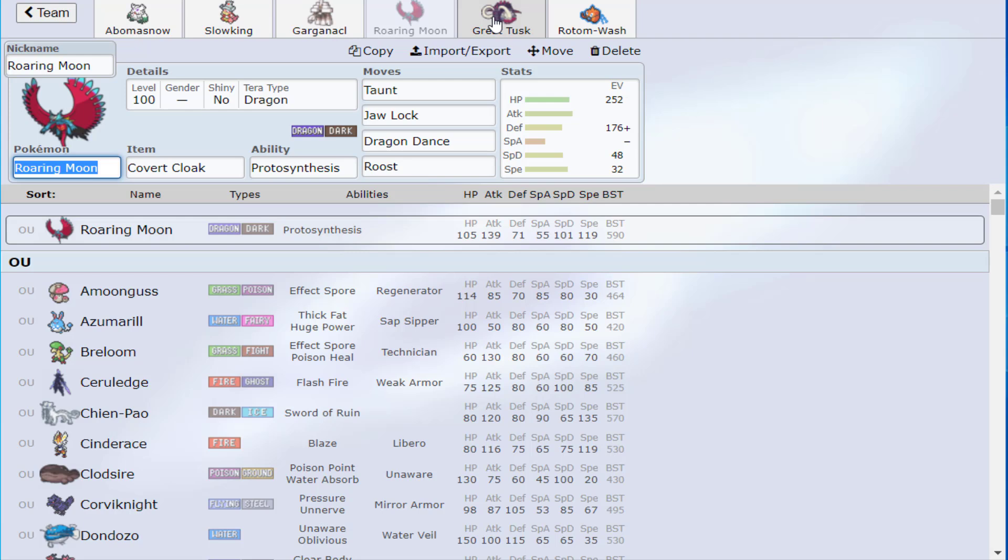Notice this team is way more balanced: a somewhat defensive core with Rotom and Great Tusk and an offensive component. I considered Cinderace for hazard removal but the problem is Cinderace could Court Change the screens back to the opponent's side — so if I set up screens and the opponent has hazards, Court Changing would give them my screens. Cinderace plus screens isn't a great combination, so we went with traditional Tusk.